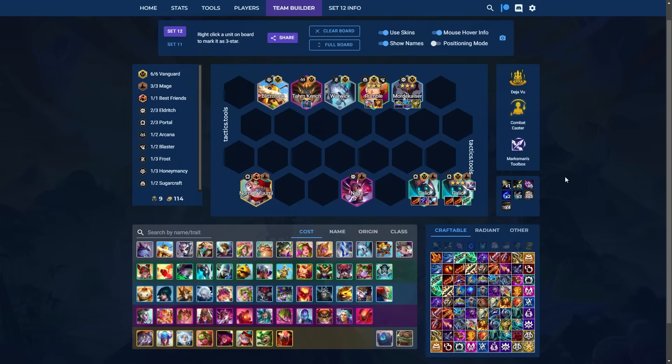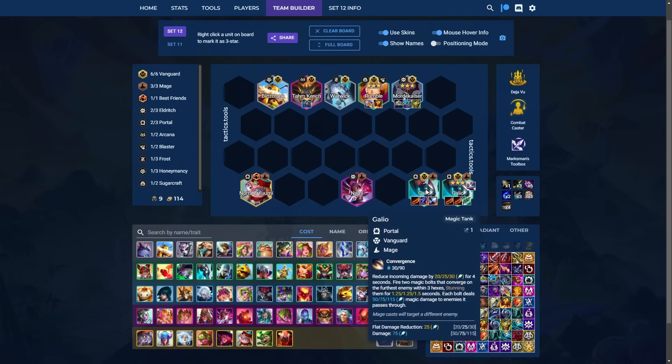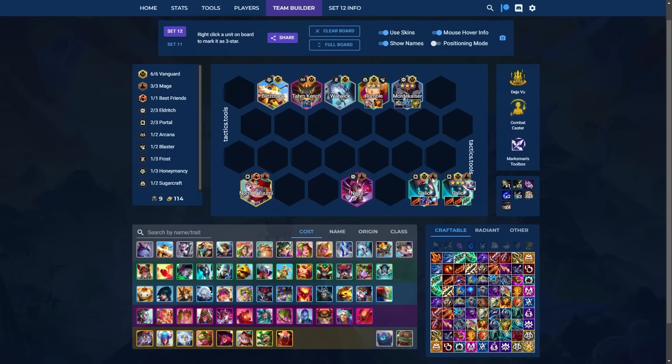Next up, we have a hero augment comp — relatively straightforward. You're looking to play as many vanguards as possible plus 3 mage. The ideal two mages are Nami plus Nora. Secret tech: if you get Marksman Toolbox, which gives you Sniper's Focus and Fish Bones, Rageblade with those two items on Galio is one of his best builds — better performing than the standard build. So if you have Deja Vu and get Marksman Toolbox on 3-2, you have a really strong setup.